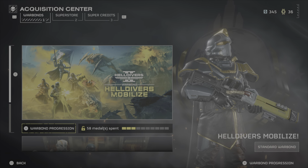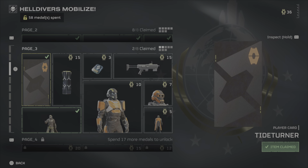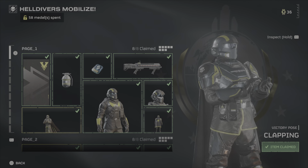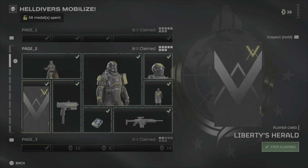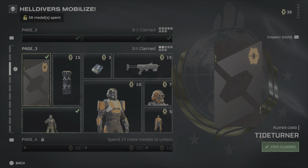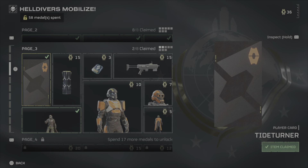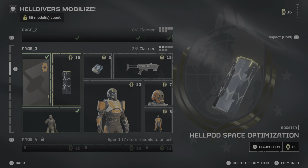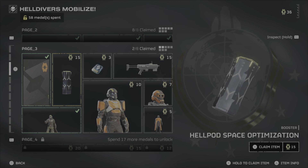So let's go into that one. As you can see here I'm on page 3 — I'll scroll up so you can see. On page 3 is your first time that you come in contact with a booster. And if you stand on the booster, you can also press item info — in my case triangle — to see what the booster does.